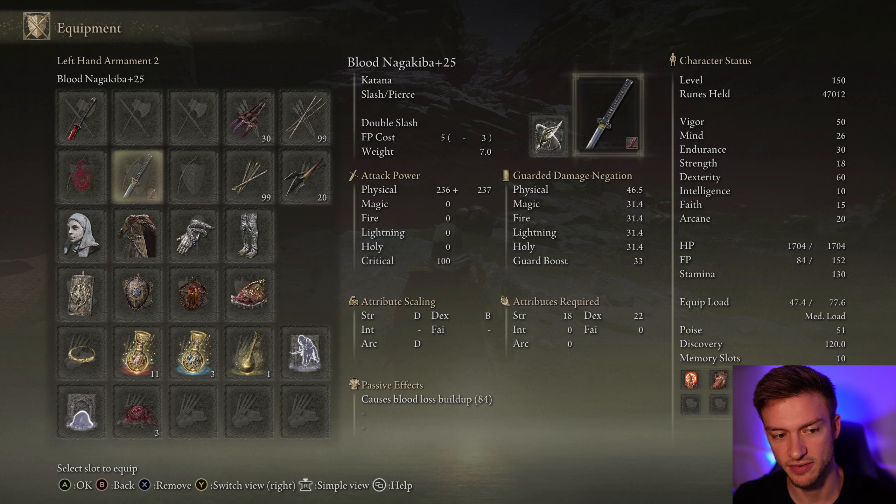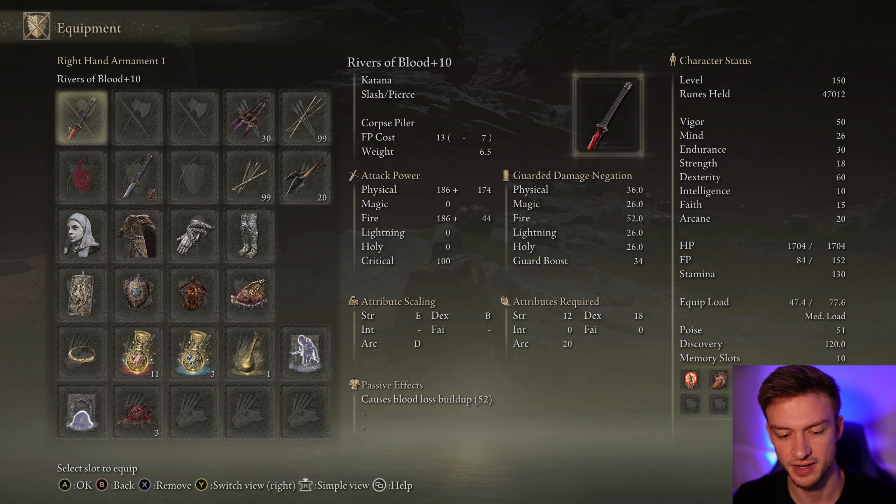I'm using 18 Strength because that's required for the Nagakiba, but if you're using the Uchigatana, just go with the minimum stats for the weapons you're using. For Dexterity, you can put the rest of your points there — I have 60, because it gives us more damage. I have 15 Faith, which allows us to cast Flame Grant Me Strength for a huge damage buff. And 20 Arcane is required for the Rivers of Blood, but you can put a few more points in Arcane because it scales our bleed damage.